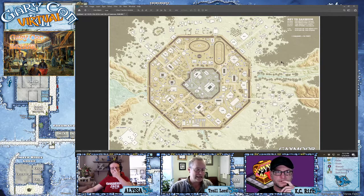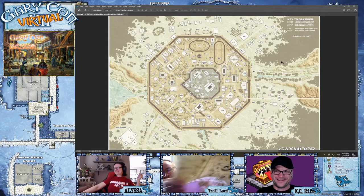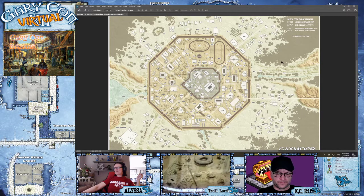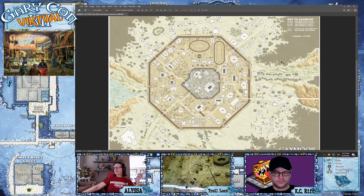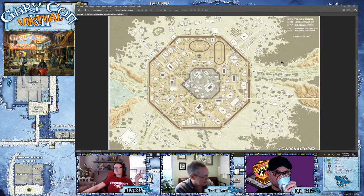Luke converted the whole thing over, and they gave me a map of Gaxmoor — it was drawn by either Luke or Ernie. It's no doubt in the TLG warehouse, folded up in an envelope, jammed in a corner somewhere. The original map sent to the printers — the only thing I have left is this Dr. Pepper-stained map. It's hard to get a good view of it. Dave Zins did a fantastic job. This is a transparency. That was the D20 version of Gaxmoor that came out in 2001.